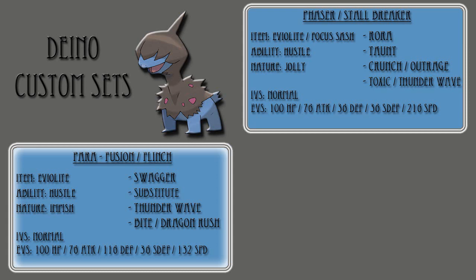Looking at the second set I made, it's a Parafusion Flinch set — this is absolutely diabolical. Its item is EVO Light, with the ability Hustle, an Impish nature, with normal IVs, EVs of 100 HP, 76 attack, 116 defense, 36 special defense, and 132 speed, with a moveset of Swagger, Substitute, Thunderwave, and Bite or Dragonrush.